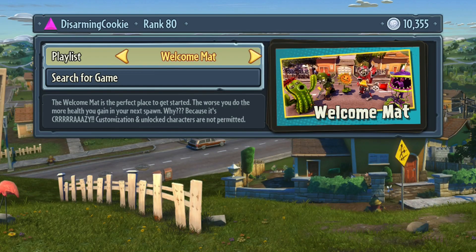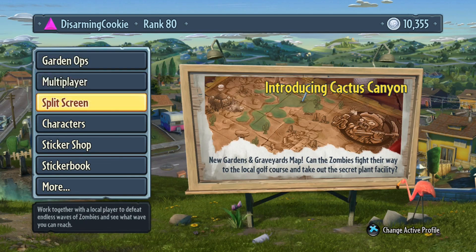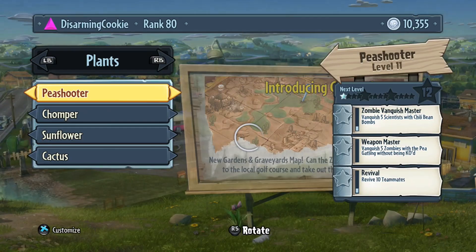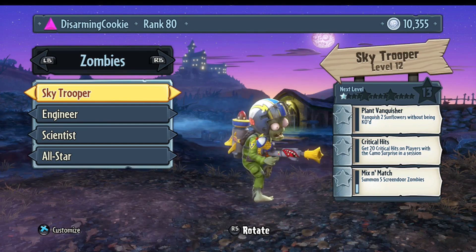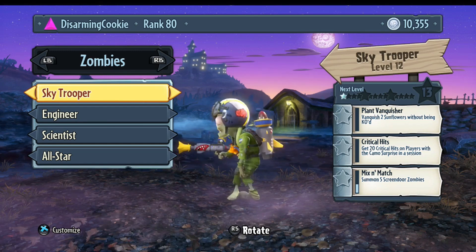I should have probably checked my stats and seen what the coins per minute was on that one, but I kind of got out of it pretty quick. So now we got two characters, six more to go. Let's look at the character here and see what it looks like — I'm kind of curious how that weapon is. We'll have to try that out on my next video. Oh, pretty cool looking!